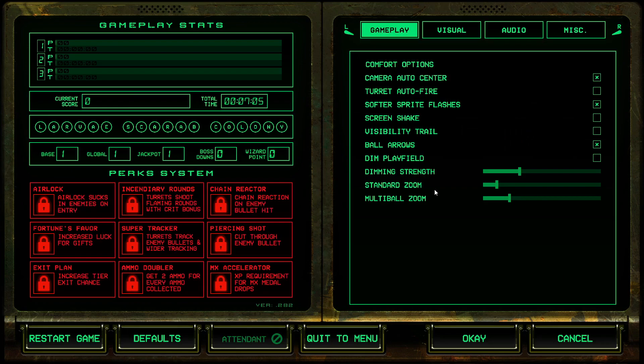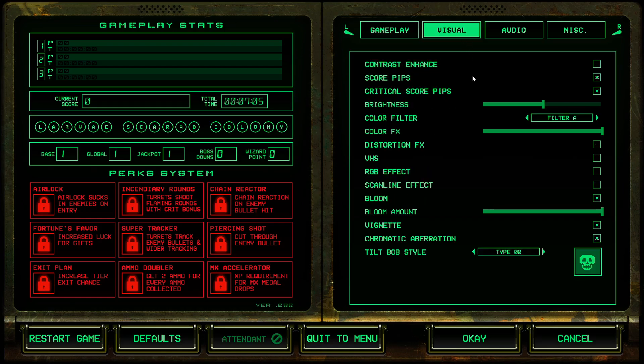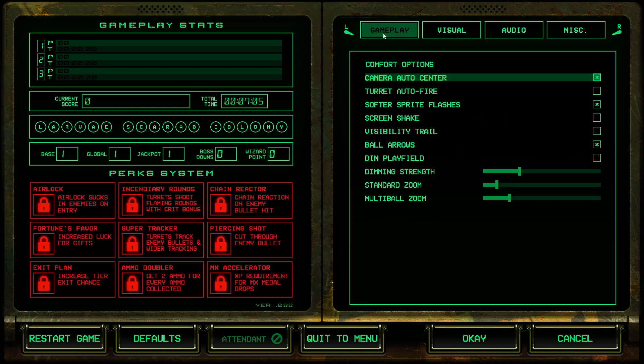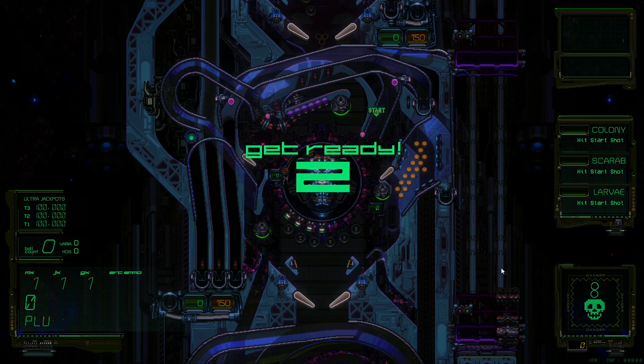I want to hit escape real quick to show you some of the options, because you don't see these at the main menu — you need to come in-game. There are a lot of really good interesting options here, not just for gameplay itself. Ball arrows visibility, trail — that's set on by default, I turned that off. I turned off the screen shake. We've got softer sprite flashes, and you can even turn on auto fire for the turrets. There are a lot of visual ones too — you can turn the bloom off if you want. You can also lock the camera. There's a perk system with different little achievements to go for.